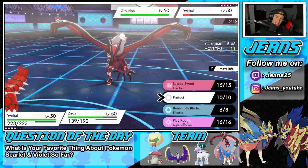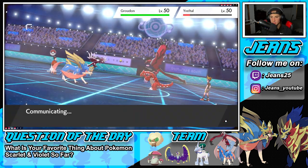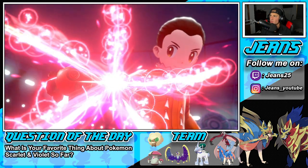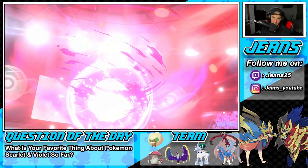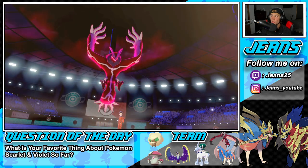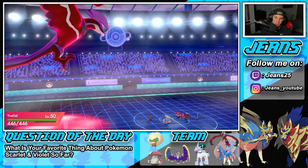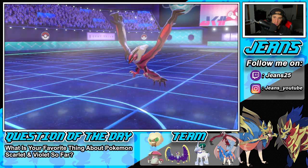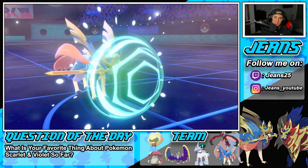I'm cool with this turn. This is a solid battle — it can really go either way because his Dynamax turns are over. We know he has Whimsicott in the back end and I have Whimsicott of my own. He protects Yveltal. I like that turn. Do not protect Groudon. Cool, he does not protect Groudon — I'm a huge fan of that. Behemoth Blade can come out here and we block the attack. Now we Airstream and take our speed back.